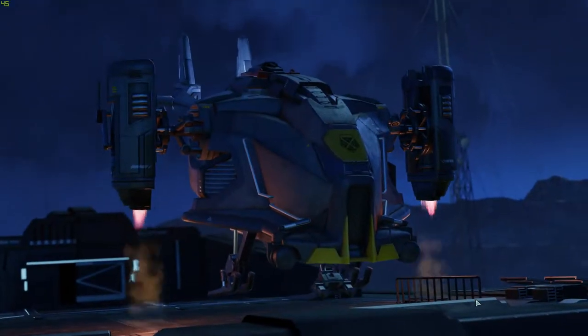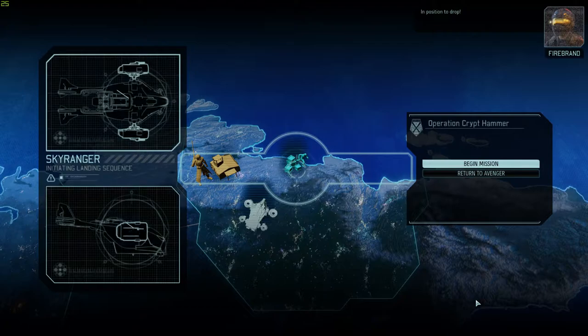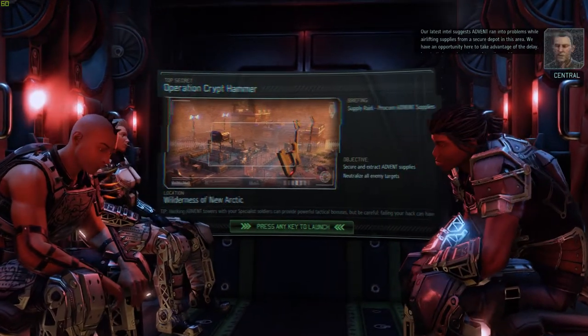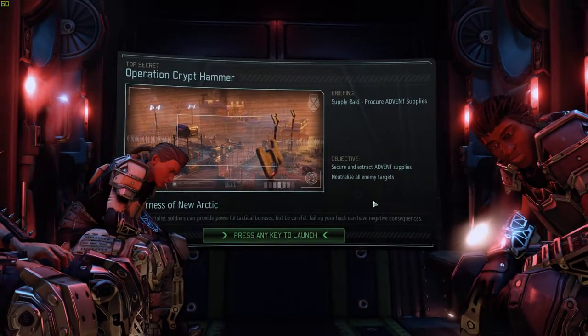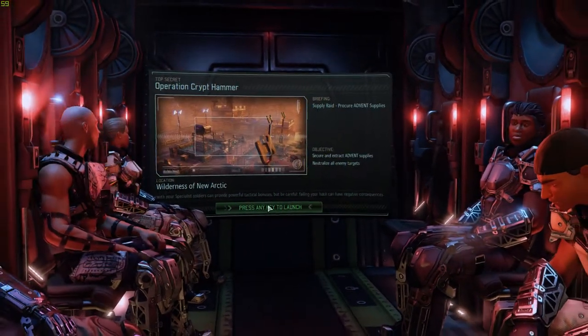We don't have concealment at the start because of the high alert dark event, and the black market isn't available at all. I'm hoping we just don't have anybody die again, because that'll just be bad. Intel suggests Advent ran into problems airlifting supplies — we need to locate their supply crates, tag them with transponders, and Firebrand will snatch the cargo. We need to secure, extract the supplies, and neutralize all enemy targets.